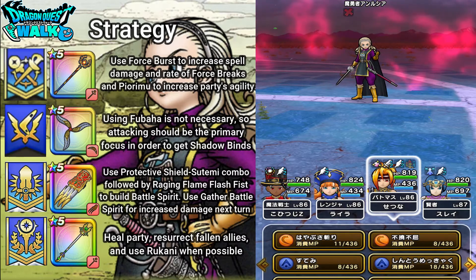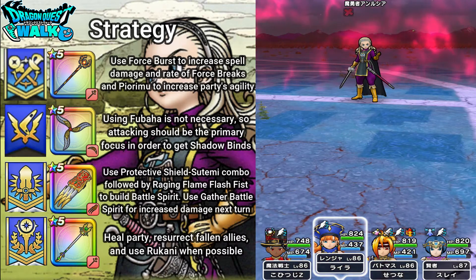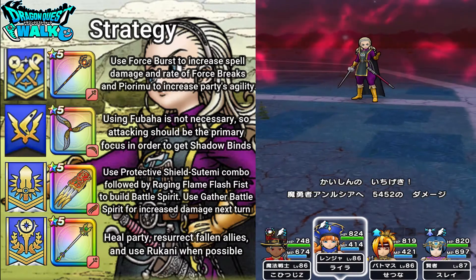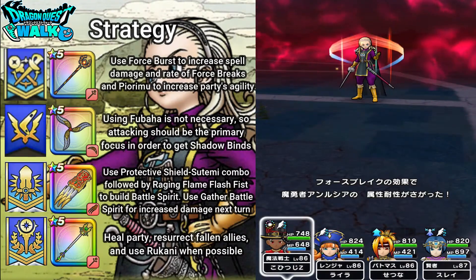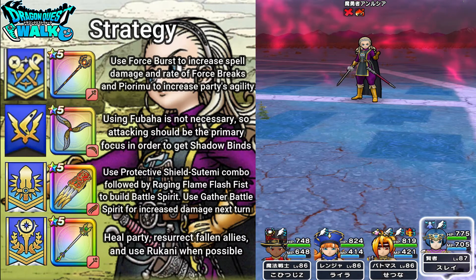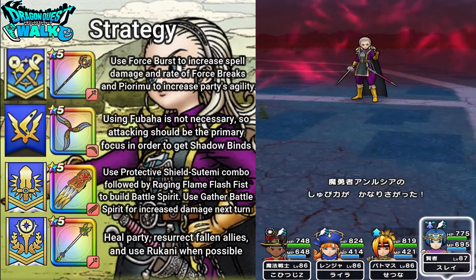Here next, what I'll do is use that particular technique, probably with my Ranger. What I can do here is actually still attack. Heat Slicer actually does pretty good damage. And then here I can start using Grand Inferno — hopefully I can get some Force Breaks. Yes, I do! And I actually do have enough agility to go before Anlucia. So I'm going to use Rukani on it — and this is a Spell Crit, so that automatically goes in. That really worked out there.